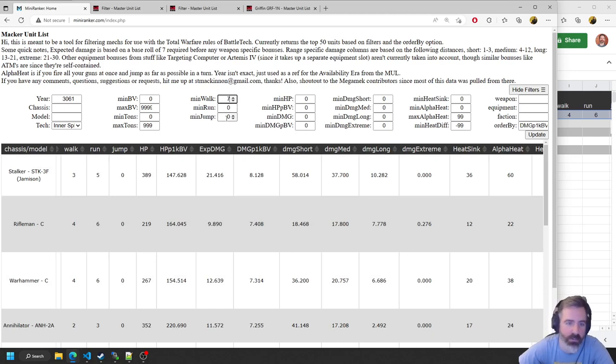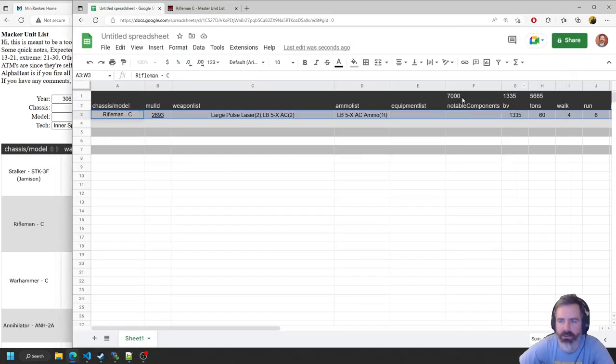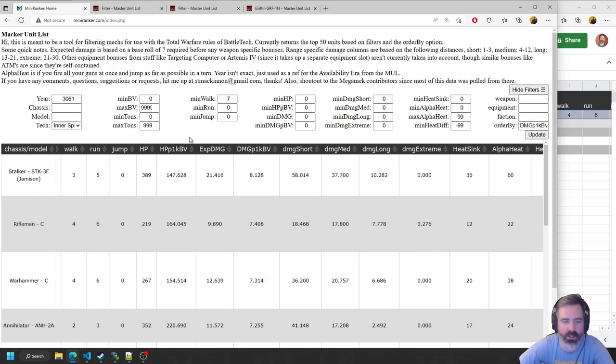Next we want something pretty fast — so we'll say 7 minimum walk. And we're working within a 7,000 BV budget. We're at 5,600 BV left, so let's update for that. We're looking for something to flank with — 7 movement.